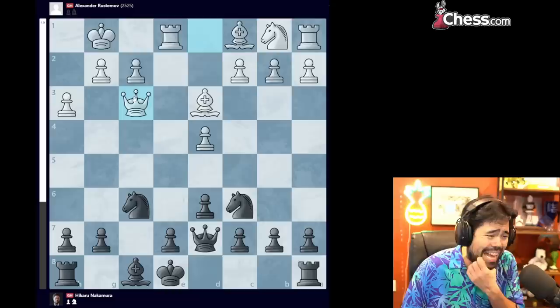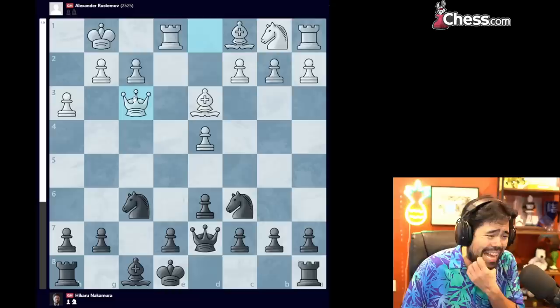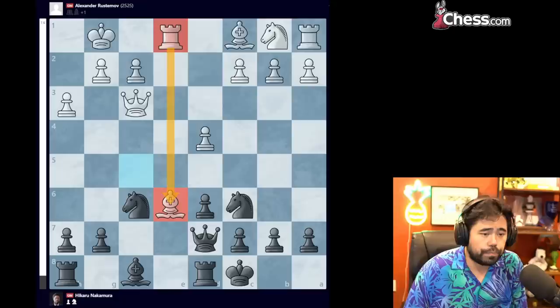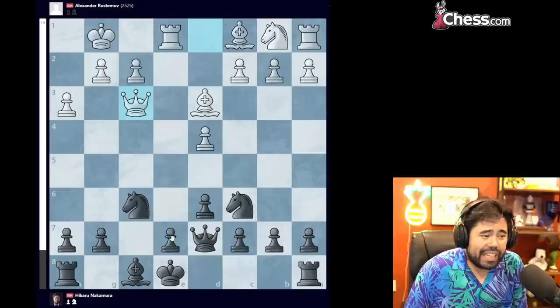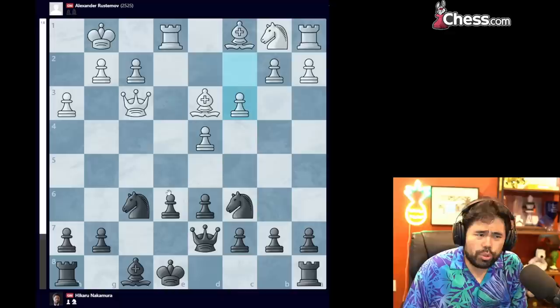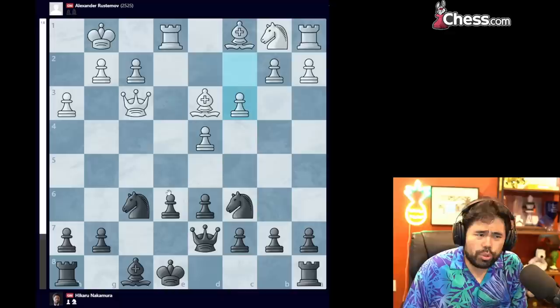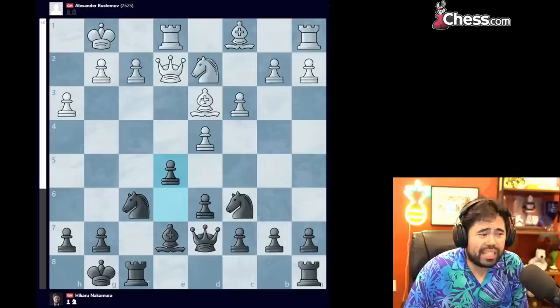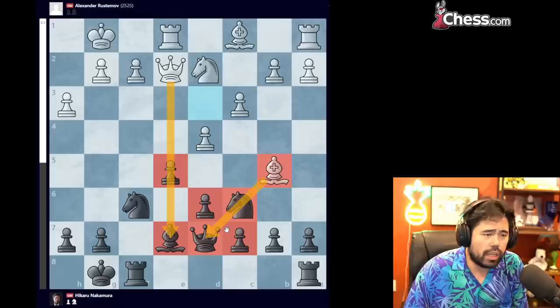Rustamov plays h3, and now I go bishop h5. Bishop takes f3 on first glance looks decent, but after queen takes f3, black is in a lot of trouble. If you castle, white plays bishop to f5 winning the queen — if you capture the bishop, you lose your queen, and if you play e6, white just takes and the bishop is guarded by the rook on e1. If you play e6 instead, white can go c3 guarding the pawn on d4, and after you castle, the same bishop f5 tactic applies after rook takes pawn. So you can't really castle, and bishop e7 doesn't solve it either — after knight to d2, castles, queen to e2, black has a big weakness on e6 and is in a lot of trouble. So instead I play bishop to h5, keeping the bishop on the board.